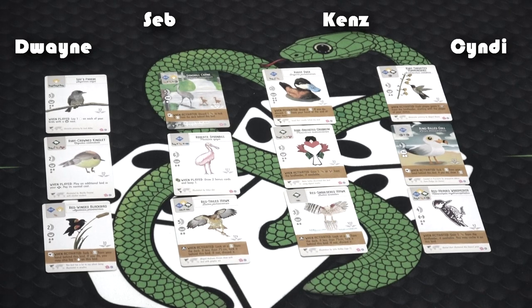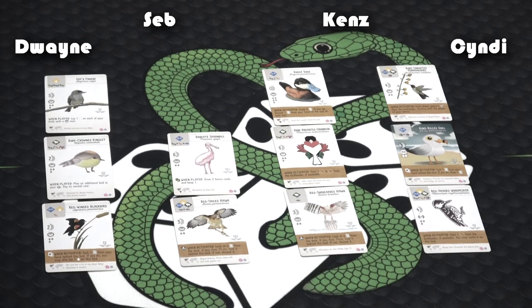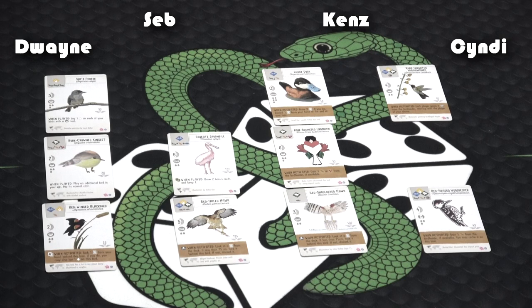That's the ring-billed gull — so cute. You get fourth and fifth pick, Dwayne. I already know my number one right now — I'm not saying it. Bargains don't work at this table. I just want to be inside this card — I would be at peace in here. Sandhill crane, great pick — it has the chicks, it's an oil painting, that's why it looks so peaceful. We have both the barred owl and bald eagle at SeaWorld — they're AAT animals. I know what Dwayne's going for.